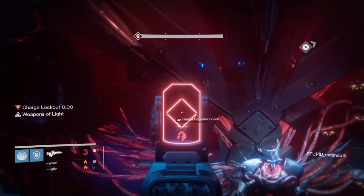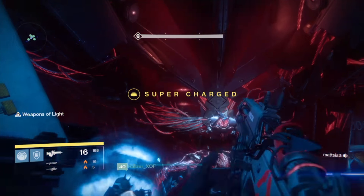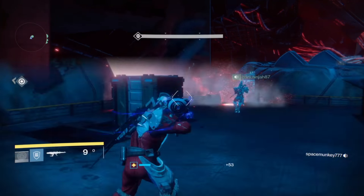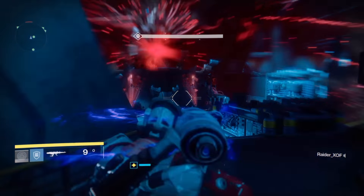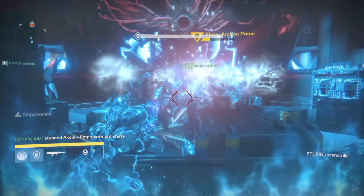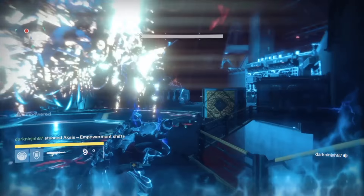Next up we have the first phase of Aksis. There you can't get helmet, chest piece, gloves — but you can get yourself a Ghost Shell or an Artifact. Now the final phase — that's where you probably want to use a key, because you could have a chance of getting the Chaos Dogma or the Genesis Chain Auto Rifle, which I absolutely adore. I did a review on both of them together. At the end, that's also where the helmets drop from and the class items.